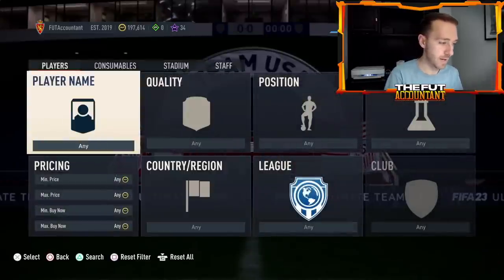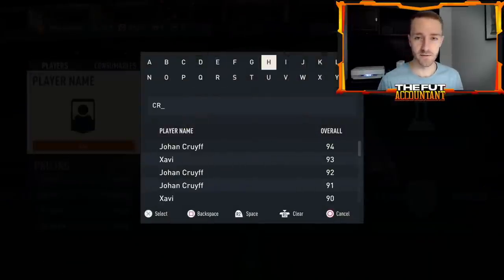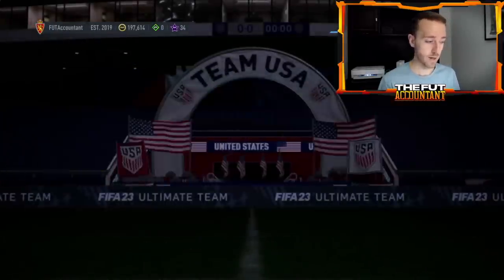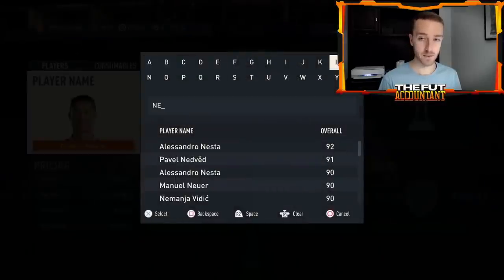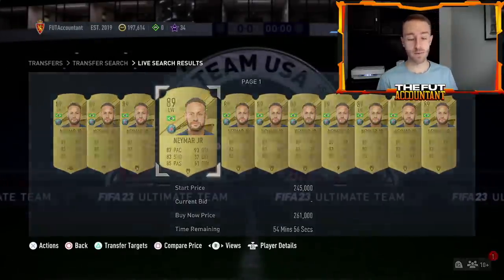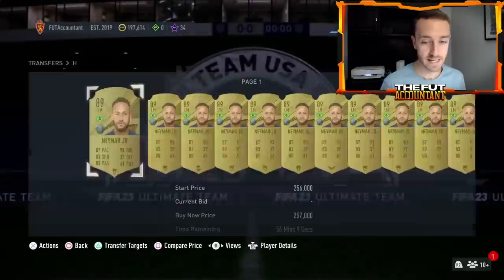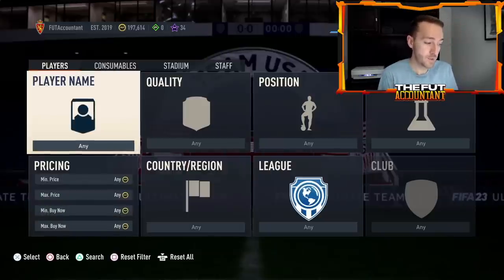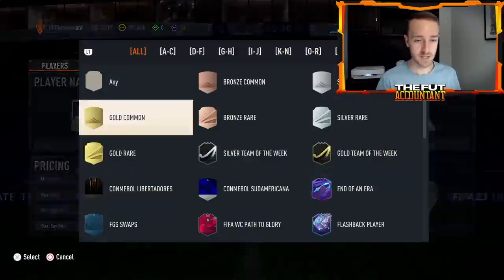If you bought teams yesterday you probably got good prices — Cristiano Ronaldo, Virgil van Dijk, anything that was in packs just kind of went lower. I really think the 100-player pack is dropping the market a lot right now as people go out and buy it with coins, which again is one of the least smart things you can do. Look at Neymar — literally just a bit ago he was 280k and now he is 250k. A combination of sell-off overnight means the market is dropping a very healthy amount, so be careful holding tradable cards.